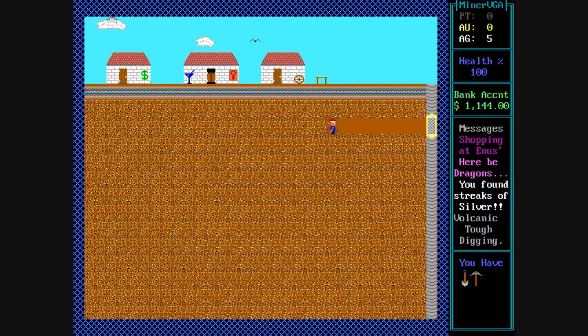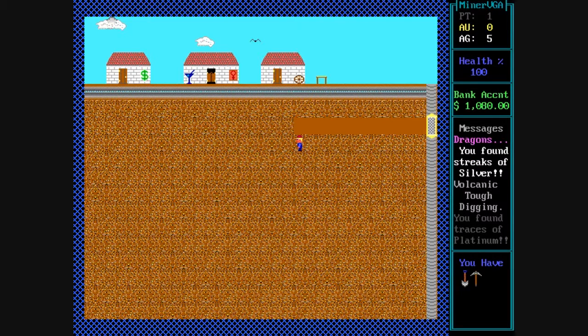The right side of the screen shows how much money you have, the minerals you've collected, it gives you information, and also shows what items you have. Here I currently have a shovel and a pickaxe.